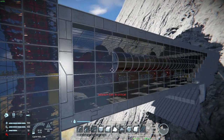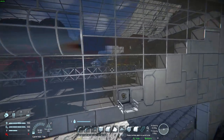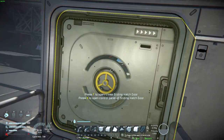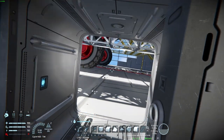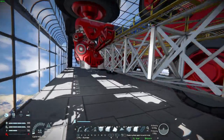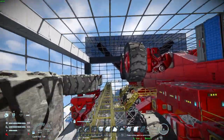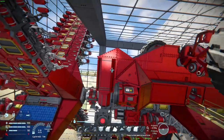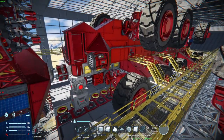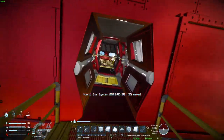Don't worry about that — I'm using dev commands for the demonstration. As you can see, it is humongous. It took about six months in real time to drill through a mountain — eight kilometers. And as you can see as I fly through the Driller, she is huge, she is powerful, she is colossal and a thing of pure beauty.